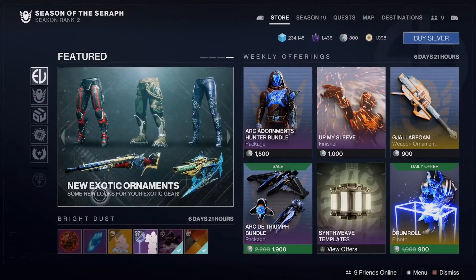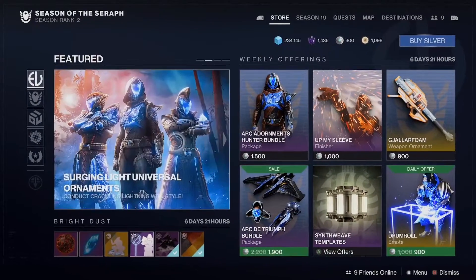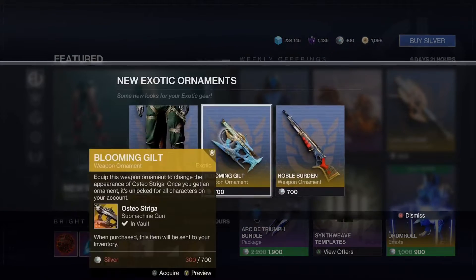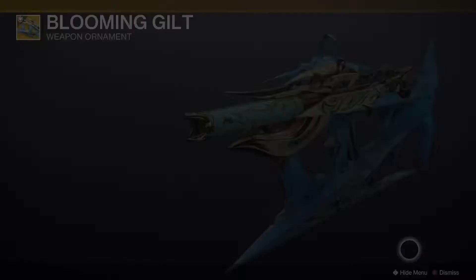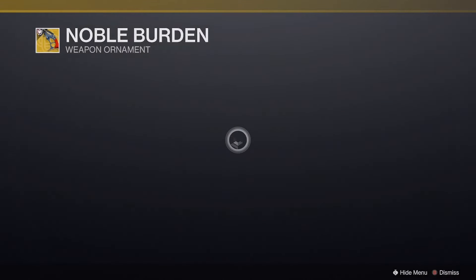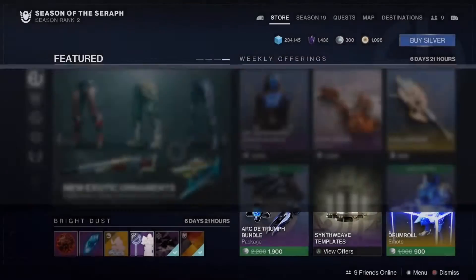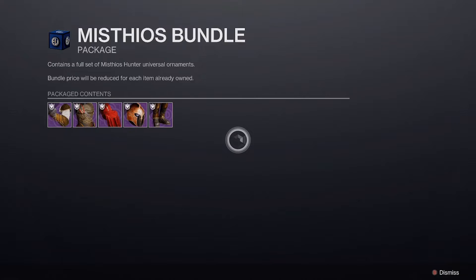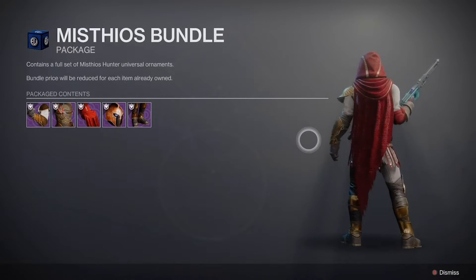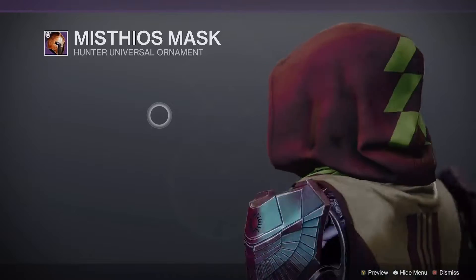Alright, new exotic ornaments. Where are the new exotic ornaments at? Oh yeah, let's see this one — Blooming Guilt, that looks insane. Wow, 700. And we got the Noble Burden. We got 8000er. Some new Hunter exotic leg ornaments. Hidden One set, let's see what this one's about. Mythos Bundle — is this the Assassin's Creed set? Seems like it. That kind of goes hard.